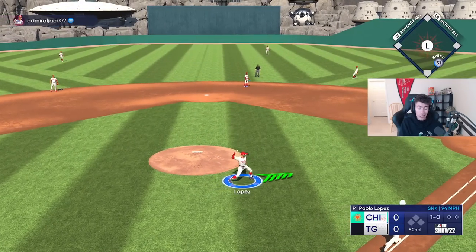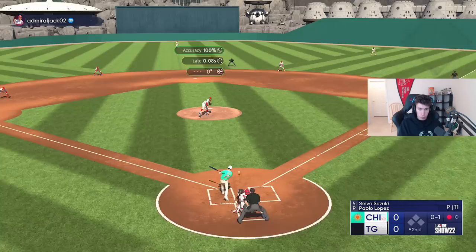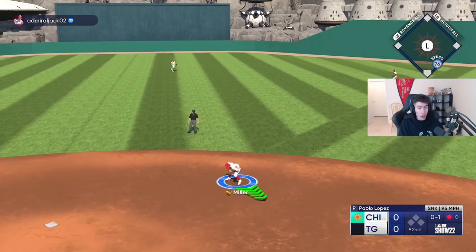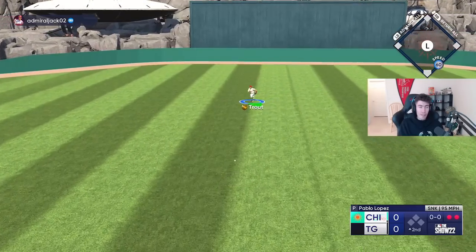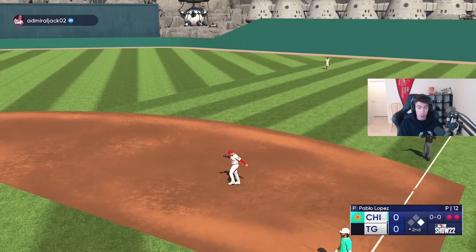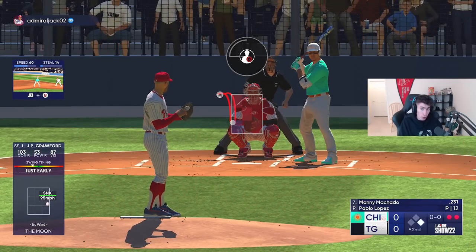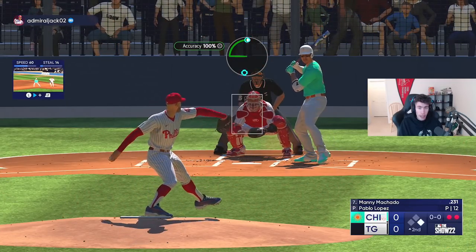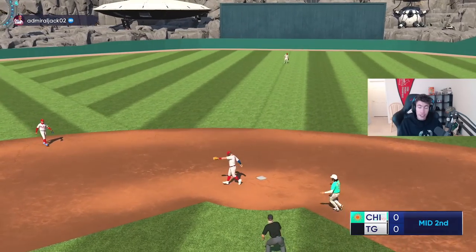One batter, one out. As long as we keep pitching well, we should be in a decent spot right now. There we go, another out. Our perfect game is gone. We're going to try to get out of this without anything being scored. I would like to win this game because we are playing the event right now, and there are rewards in the event. So if I could get some wins, that'd be pretty nice. We're setting ourselves up in a decent way — now we got to try to score some runs.